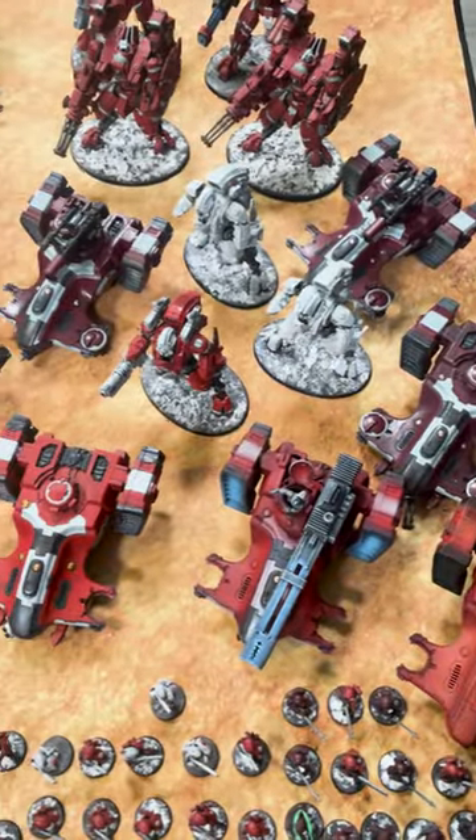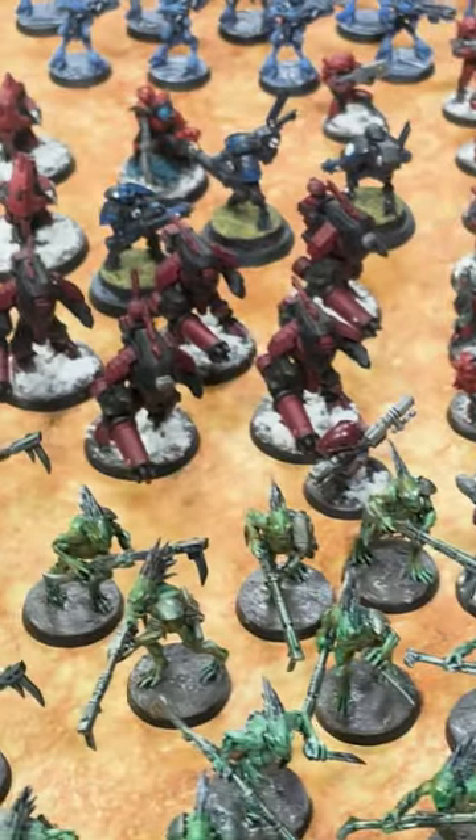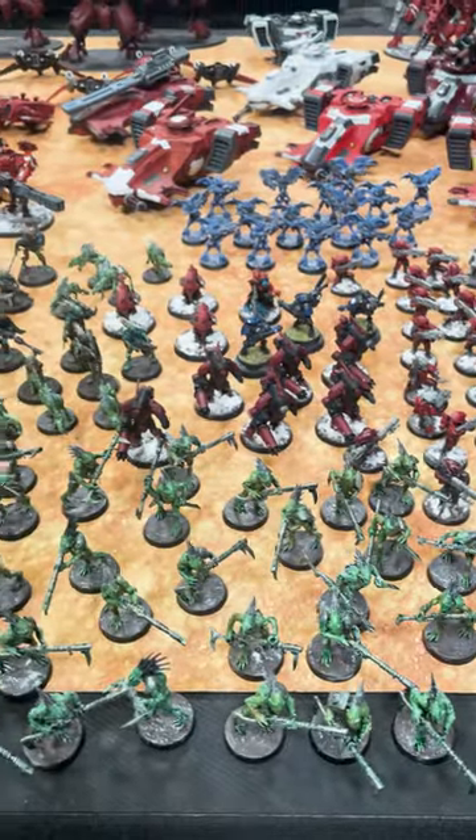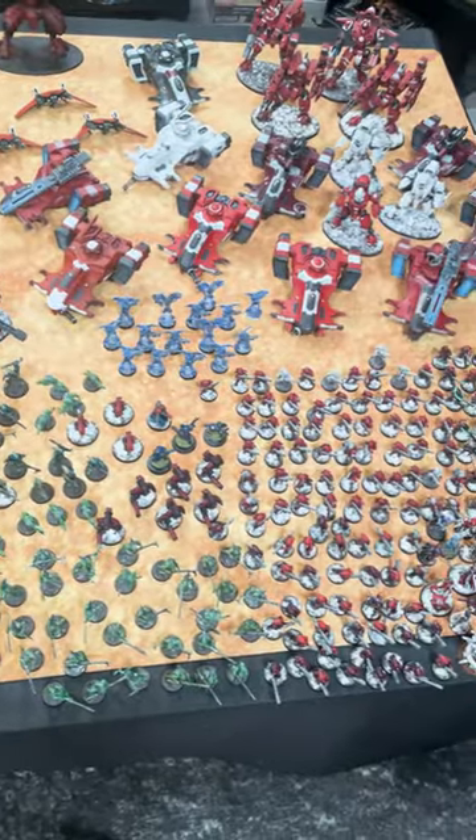Our stealth cadre is made up of ghost kills and stealth suits waiting in the shadows and performing recon tasks. Kroot and Vespit Auxiliaries support in a similar role and act as the perfect screens.